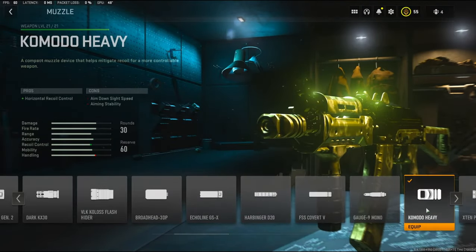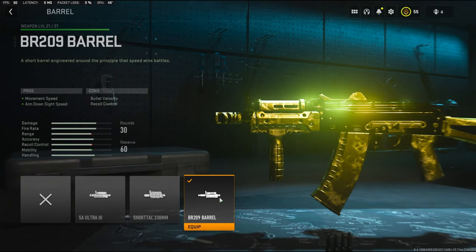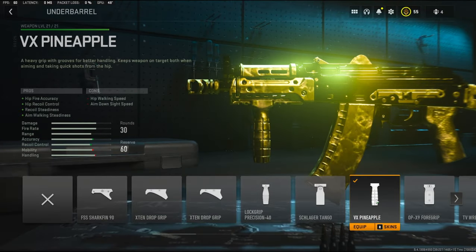Now jumping straight into the attachments, we're going to start off with the muzzle. I am using the Komodo Heavy muzzle — it adds horizontal recoil control. On the barrel, I'm going to be using the BR209 barrel, which adds movement speed and aim down sight speed. For the underbarrel, I'm going to be using the VX Pineapple, which adds hip fire accuracy, hip recoil control, recoil steadiness, and aim walking steadiness.